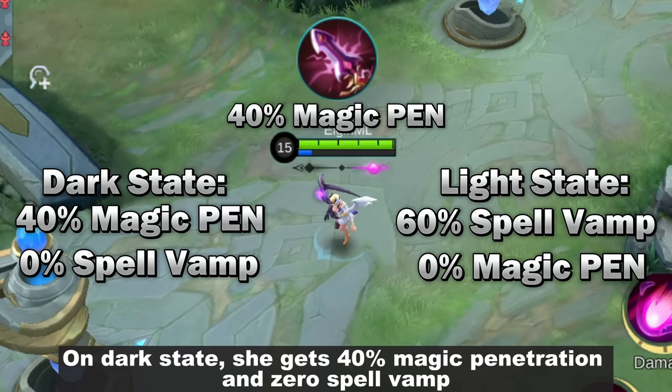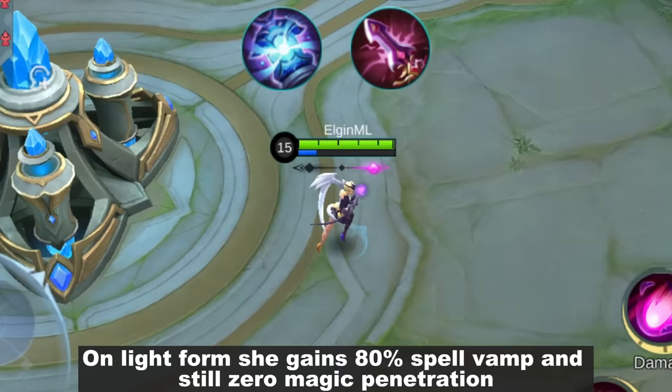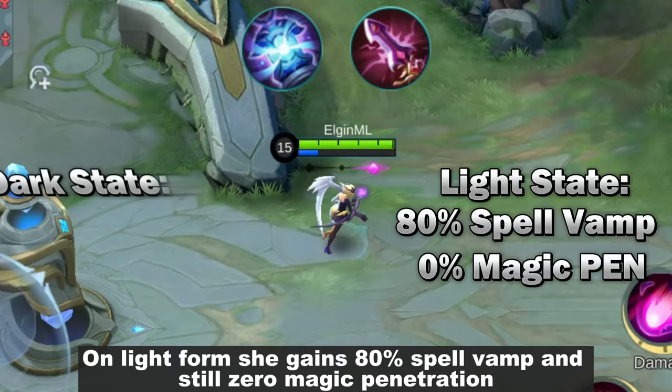It's either spell vamp or penetration — she can't have both. But what if she buys both items? It's the same as before, you just add it up. On light form, she gains 80% spell vamp and still 0 magic penetration. And on dark form, she gets 70% magic penetration and 0 spell vamp.